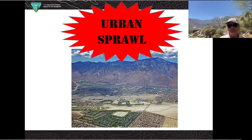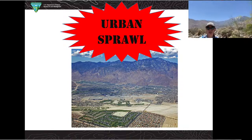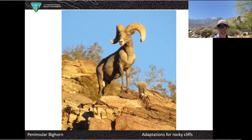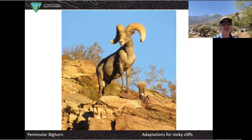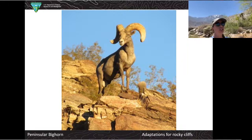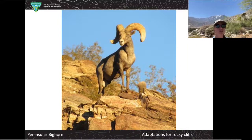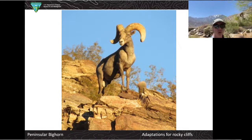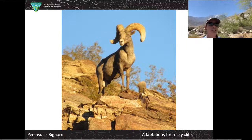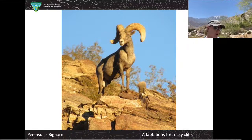Now we're going to learn about an animal that lives on the rocky hillside. The next endangered species we're going to talk about is the bighorn sheep. The population out here is called the peninsular bighorn sheep. We actually just found out some good news this week — it is still currently considered endangered, but based on recent research and population studies, it appears that their numbers are on the rise. We're thinking it's going to be lowered to threatened status, which means they're recovering.